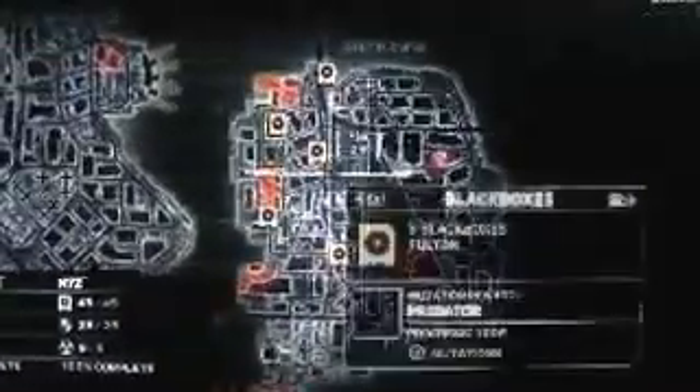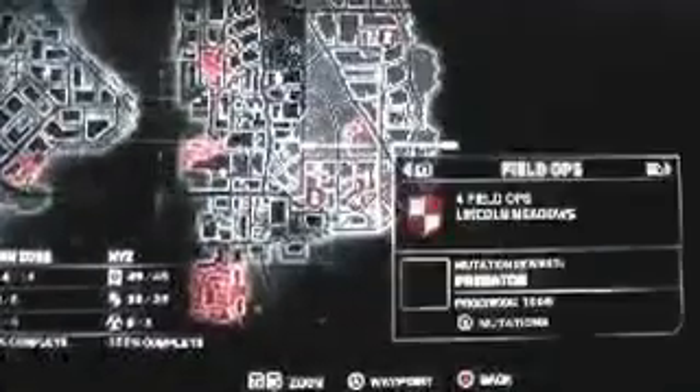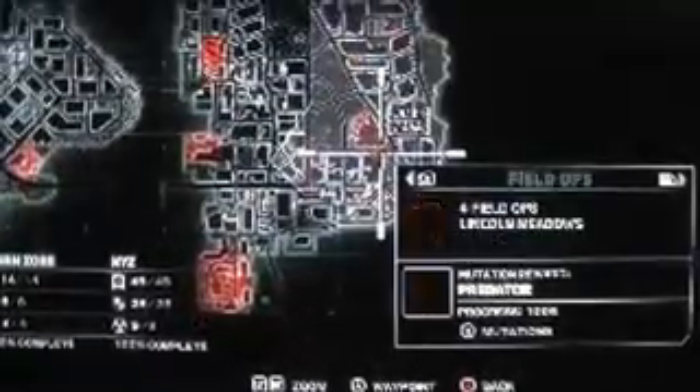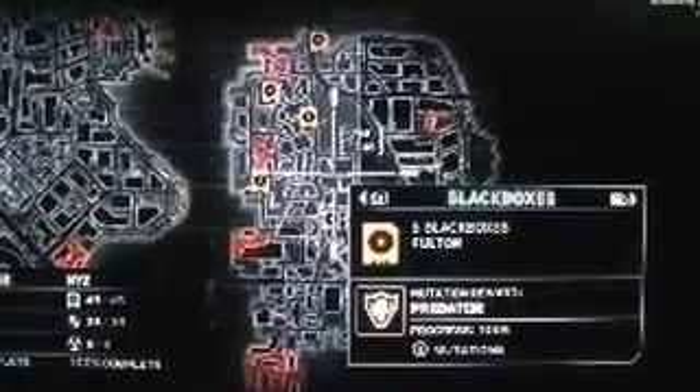Heading over to Fulton, there are five black boxes. You get offensive, defensive, predator, and locomotion. So five black boxes in Fulton — you get a predator mutation.